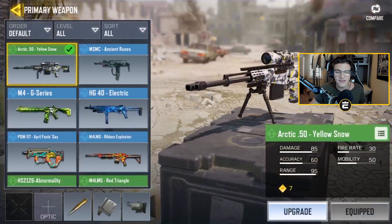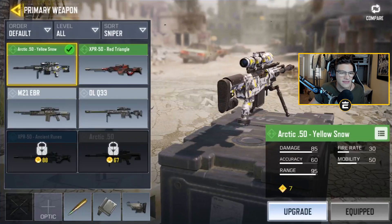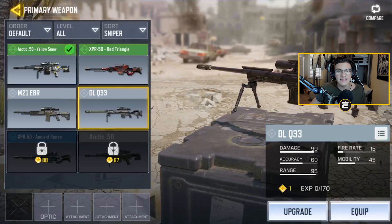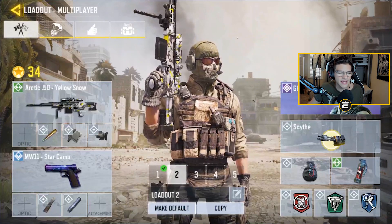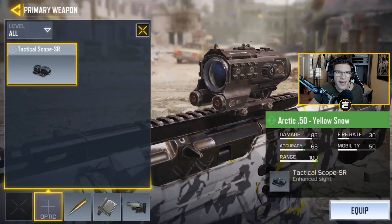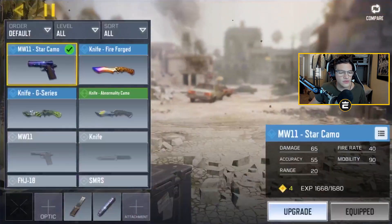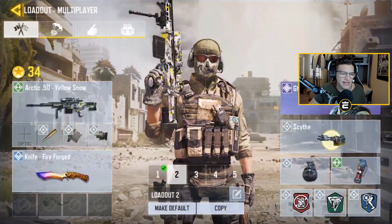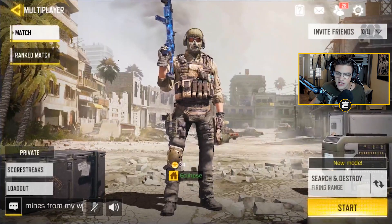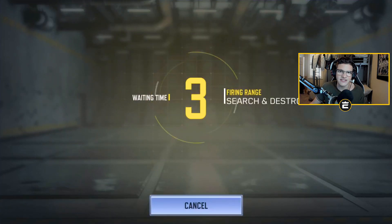In terms of the loadout, the only thing I really recommend is a sniper rifle - preferably one with more damage. The Arctic 50 has a base damage of 85 and the DL has a base damage of 90. The higher the damage, the fewer hit markers you're going to get. I don't personally use an optic sight so I have a better zoom. I'm just gonna put a knife on to run a bit faster.